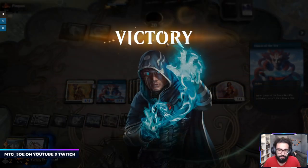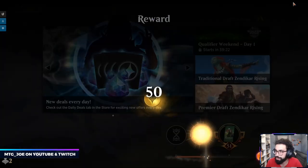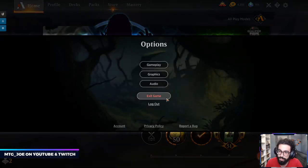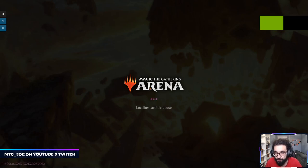Versus some of the rogue style strategies, what we're playing today is Yorian Doom Foretold — which is kind of what they refer to as Stacks. I'll give the client a quick reset because it's been a bit glitchy. Basically, you're trying to throw out a bunch of enchantments and then sacrifice them to Doom Foretold, and then get them all back with Dance of the Manse.